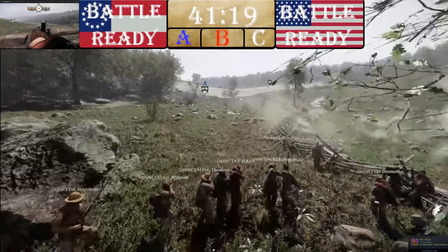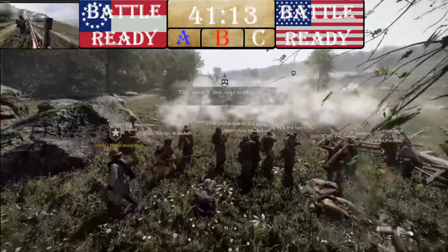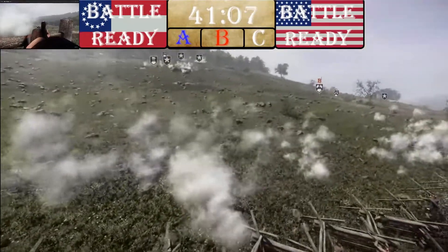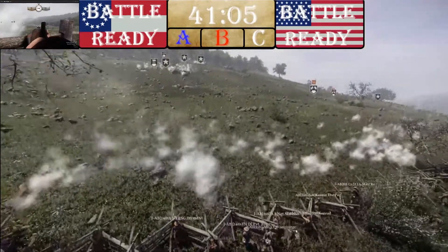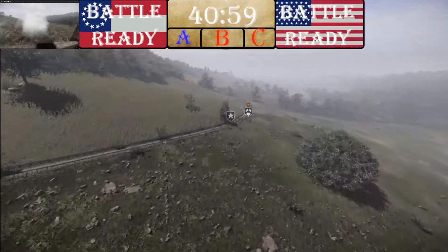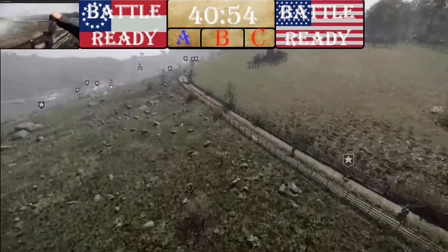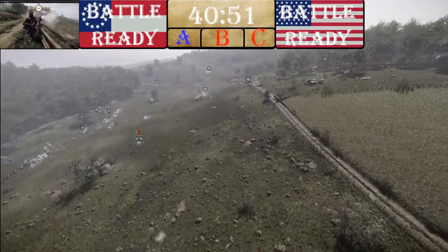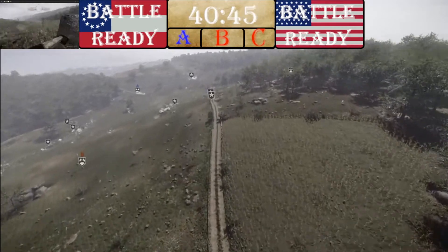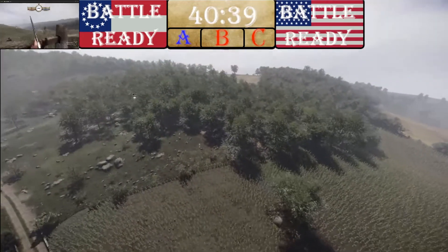Union forces called to form a line to fire — that volley failed, though a late shot managed to hit one of them. The Confederacy did just take C. So Confederate forces now have two out of three points. I'd guess most of the Confederate team will start moving across the map to take A, while a Union group needs to be on standby to secure C — otherwise we might see a repeat of the last game.